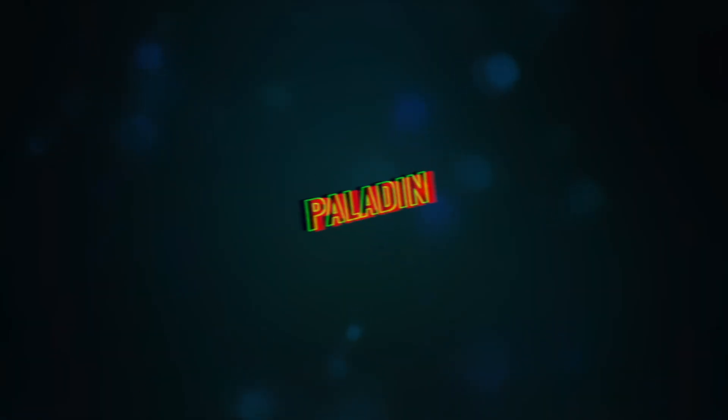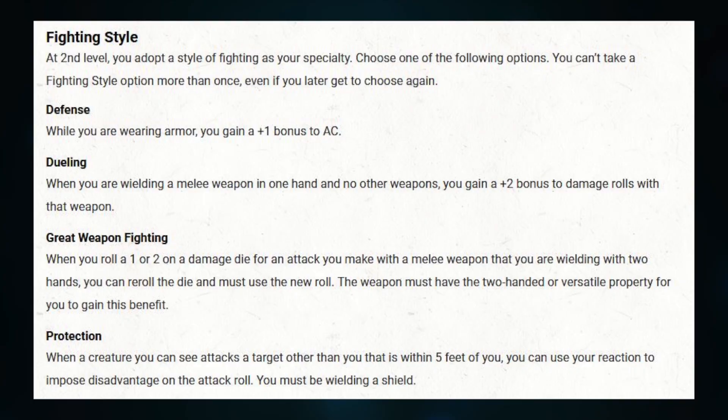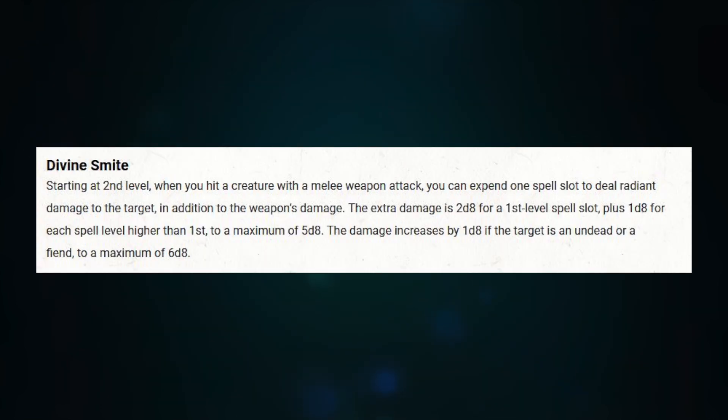Next up is Paladin. We don't really get anything useful at first level, but at second level we get our fighting style and Divine Smite. Not super great if this is the only spellcasting class you're taking, but if you're a pseudo-martial character looking at Cleric or Warlock, you can add smites onto anything because it doesn't have to be a Paladin spell slot — you just need spell slots. Even playing a Fighter that's an Eldritch Knight and taking two levels of Paladin will greatly increase what you can do.